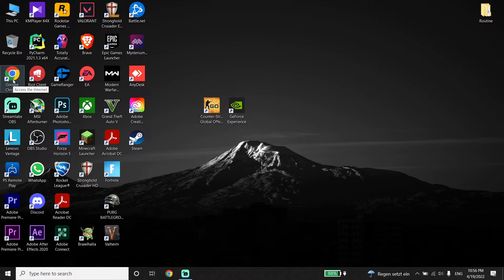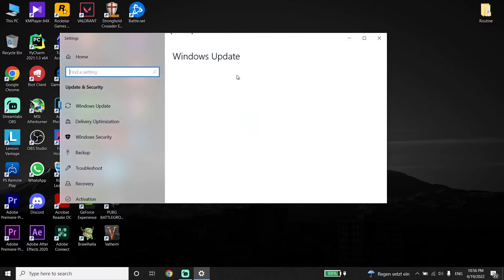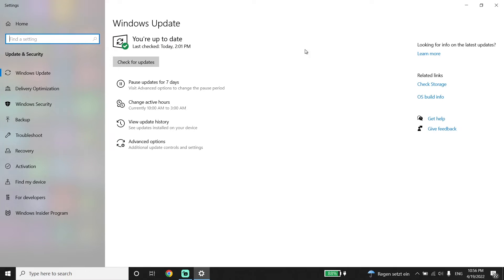To update Windows, go to your desktop, type 'Check for Updates' in the search bar, click on Check for Updates, and you should be able to update Windows from there. This is the last method I know to fix this error.